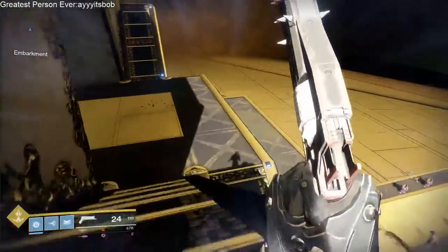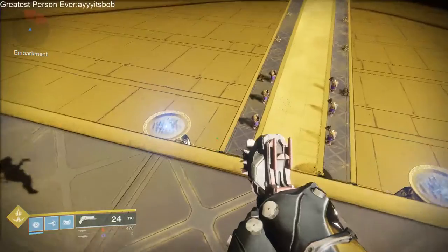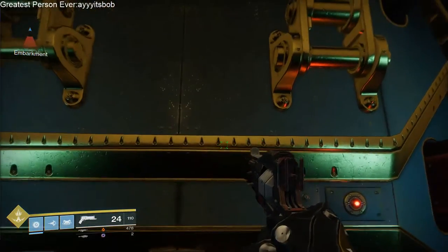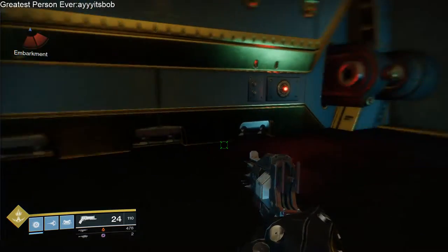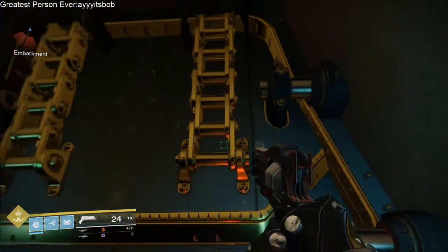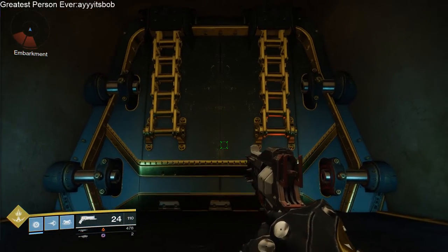If we come back here — there are no numbers or anything on this door. This is where you're supposed to enter the raid lair, but there are no numbers, nothing. So I can't figure out anything that will indicate how to get into the raid lair.